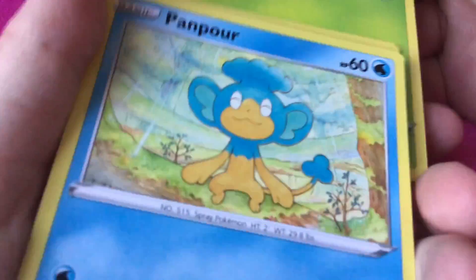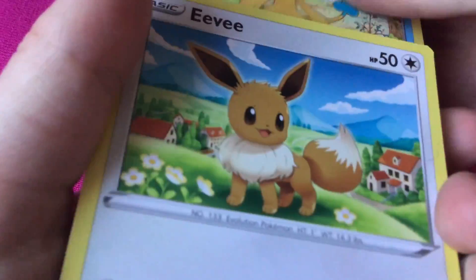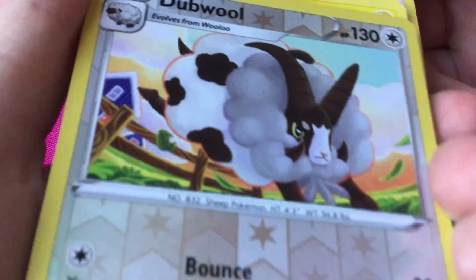Gossifleur, Pampor — I like Pampor, it's cute. And I really like this Eevee position, I've never had it before, and then Double...